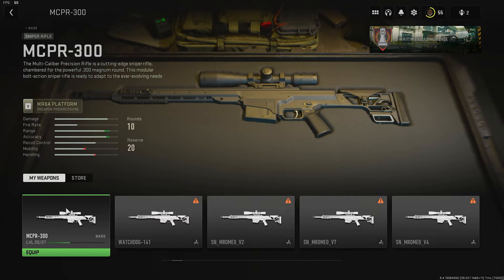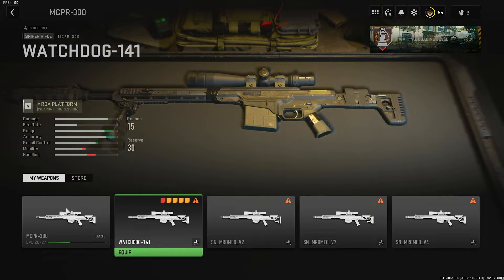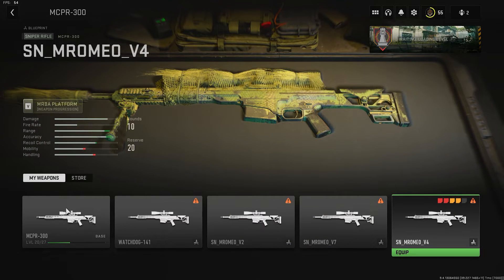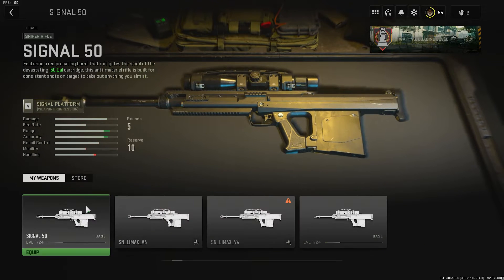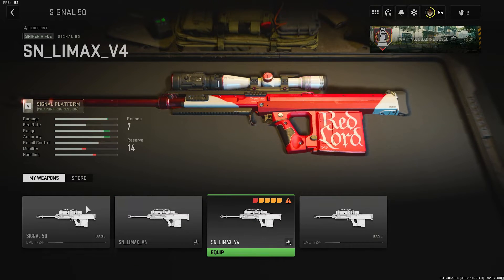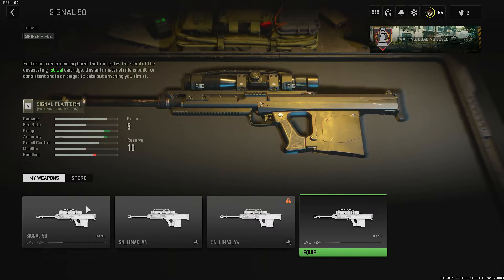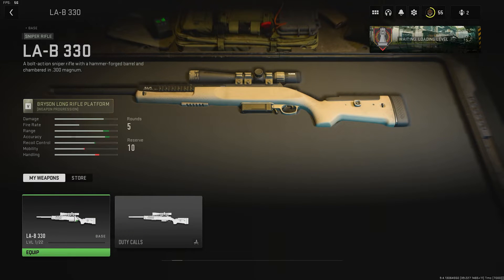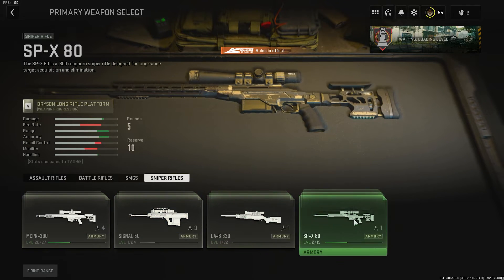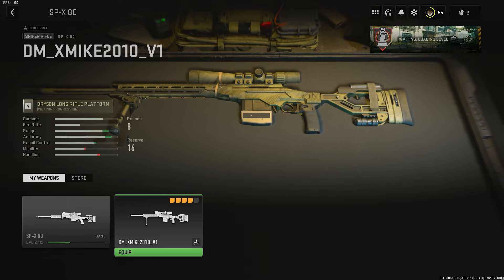Let's look at Sniper Rifles now. The Watchdog 141 — that is from the Twitch Drops. This one is from the campaign, same with this one and this one. That's the Ghillie Mission. Signal 50 — this looks like a festive one that we might get. This could also be a festive one. Nice red and white color scheme. This one seems to be default. For the LAB we have Duty Calls — that is the Endowment Pack right there as well. For the SPX we have one that is definitely from the campaign.